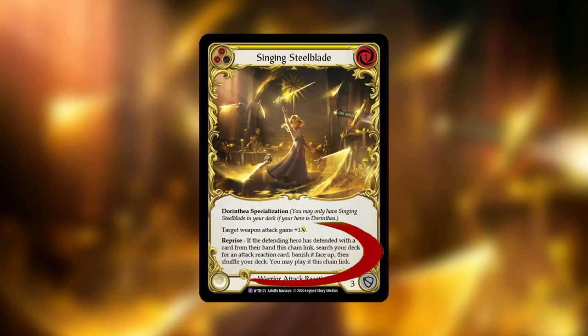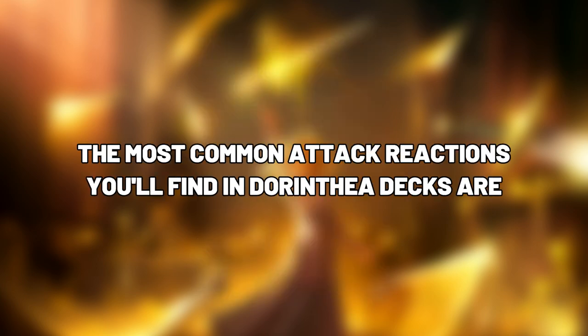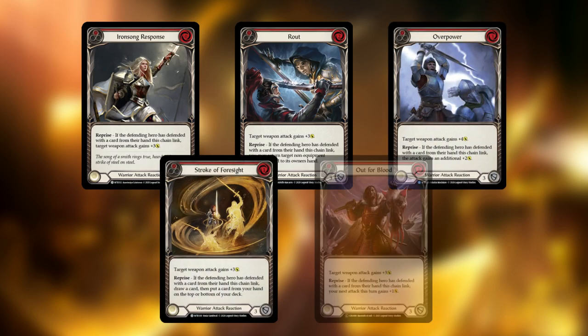Singing Steelblade is the best attack reaction card because it makes it impossible for the opponent to block correctly, as you can tutor for any attack reaction card that pushes through their block. The most common attack reaction cards you will find in Dorinthia decks are Ironsong Response, Rout, Overpower, Stroke of Foresight, and Out for Blood.